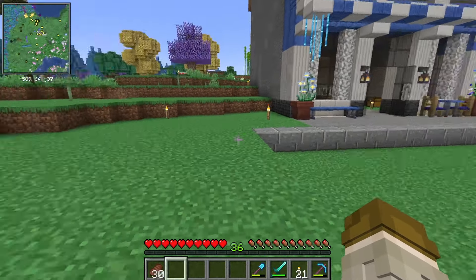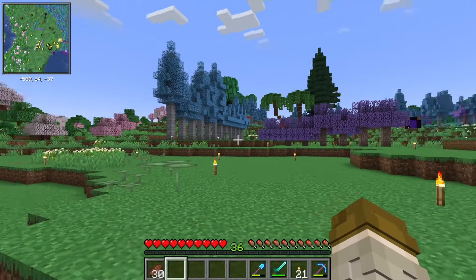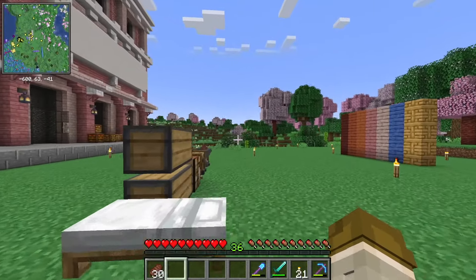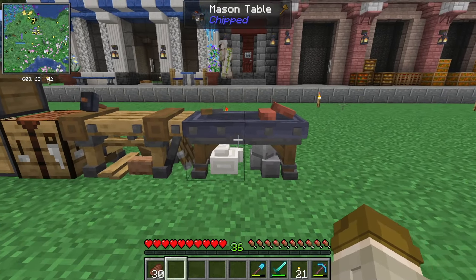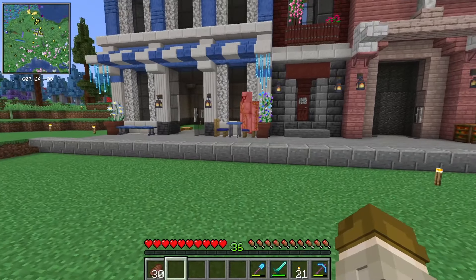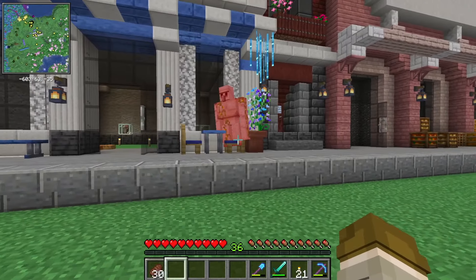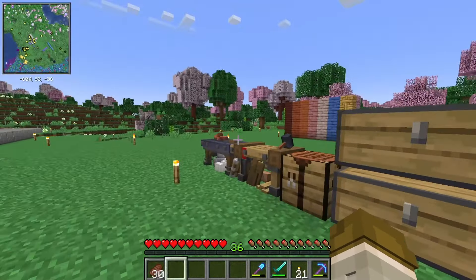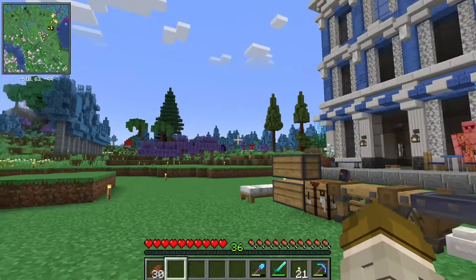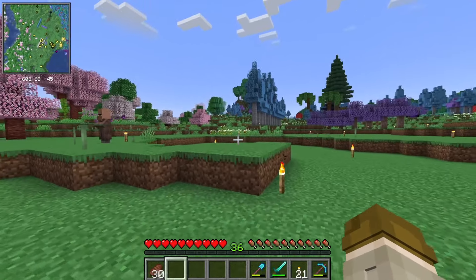We're going to try and build, like, a tree farm in one episode and then maybe work on the villagers, and then figure out what all these different benches do. I know I've used them a little bit, but I want to see. Oh — chairs kill iron golems. That's interesting. But distraction aside, I want to make sure I understand all the different mods that are in here, really kind of go through them.